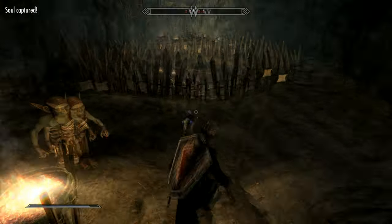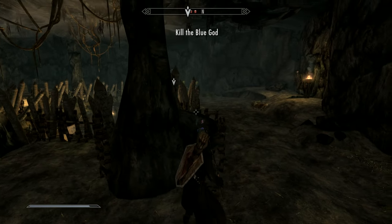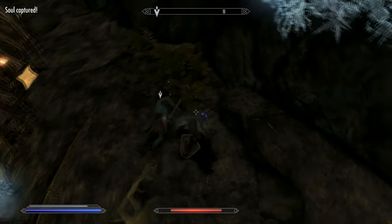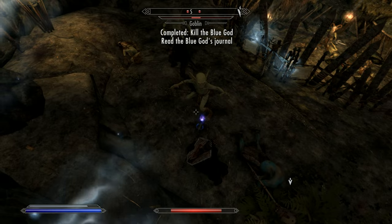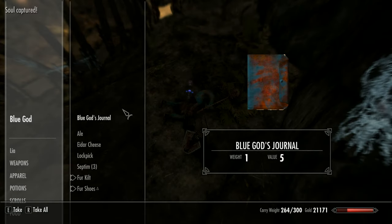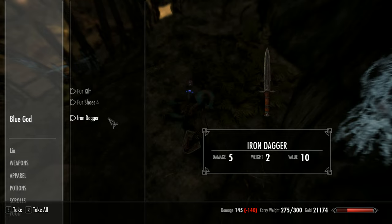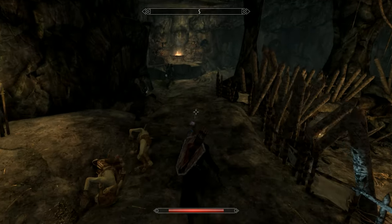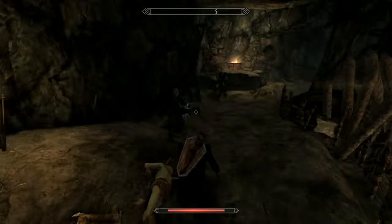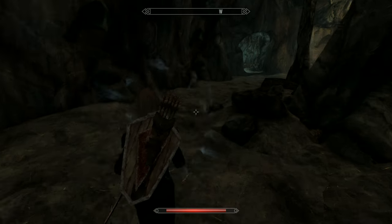It doesn't do much damage. See what I meant about the soul trap? If they die within 60 seconds they're meant to be soul trapped. But again, no soul trap there — so I think that's bugged, I don't think it works. I've got to check it. I need to carry some empty soul gems. I've got the feeling it's bugged — definitely worth checking.